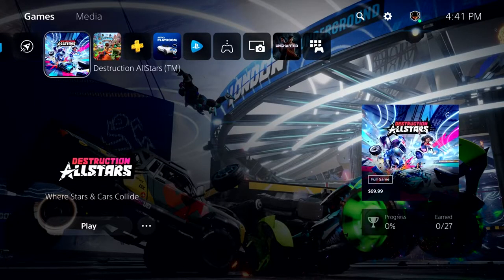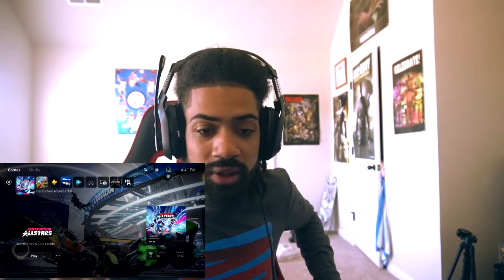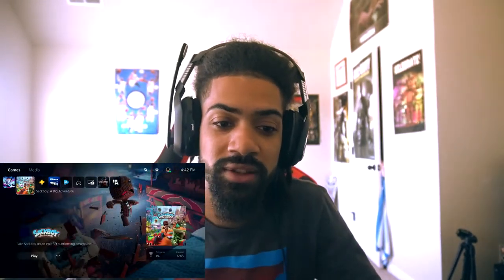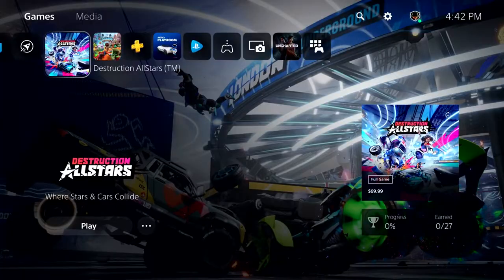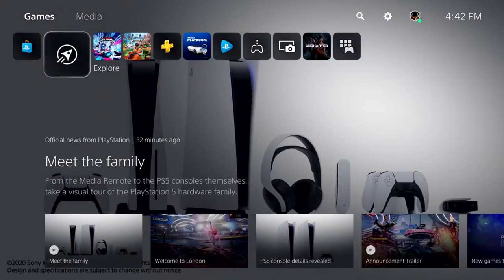Now we get to look at the actual main screen of the PS5 — the main menu, where you go when you boot it up. Compared to the PS4 and previous generations, it's almost the same, but a lot cleaner looking and a lot more modern looking — pretty much the same with your icons in a row, which is PlayStation style, but much cleaner. It's a lot faster looking, not too much clutter. You've got your games and media in the top left, very organized, very clean cut — explore page, what's new, things like that.